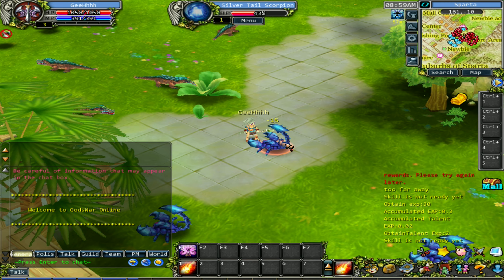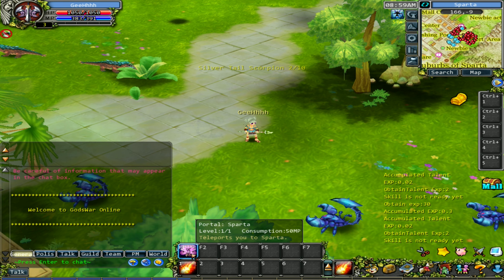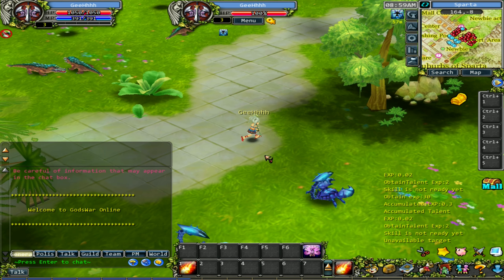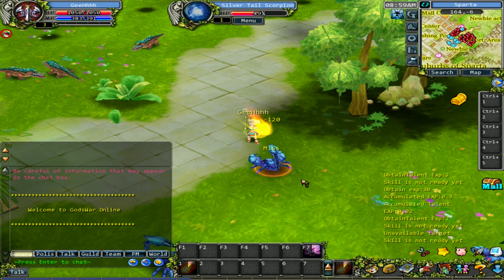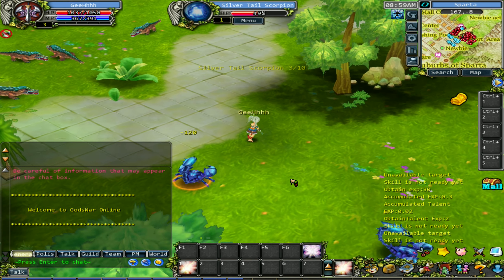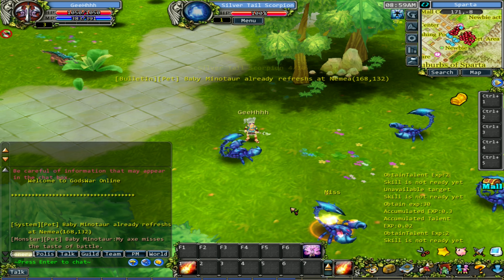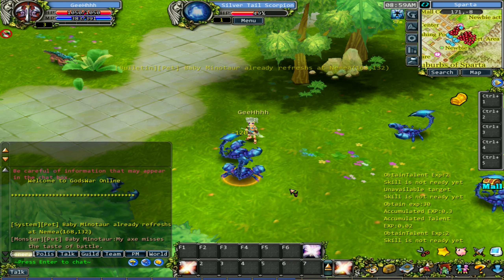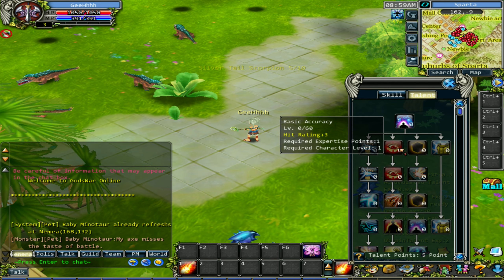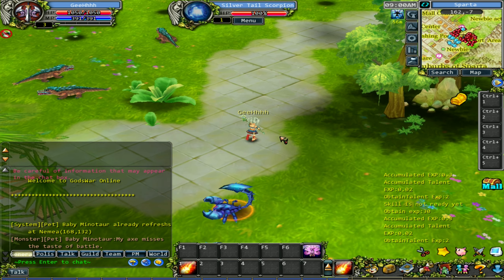Hunting the silver-tailed scorpions. One skill is the portal scroll that teleports you to Sparta. We can press Tab to target enemies, which is handy because pointing to a monster to highlight it is kind of annoying - you can easily miss. That's my only skill - I need to check out my skills. There are passives and talents. What I need is a new skill. Let's finish up this quest.